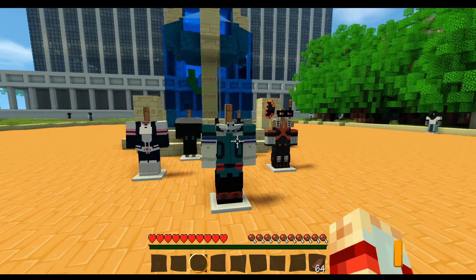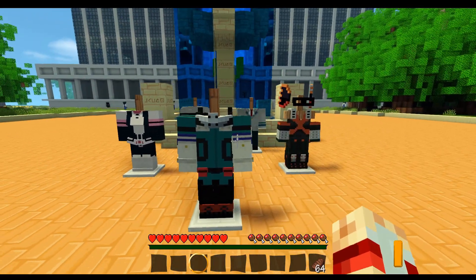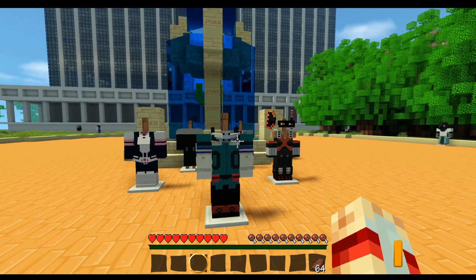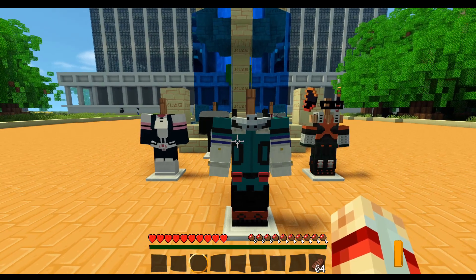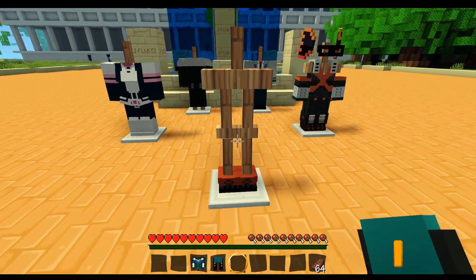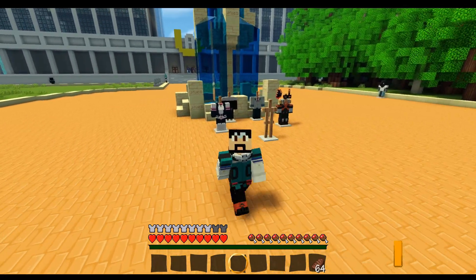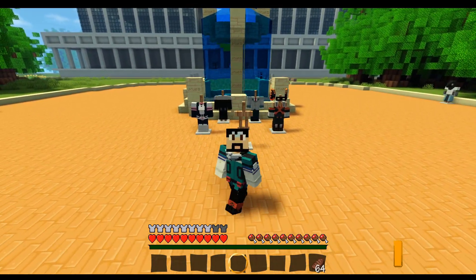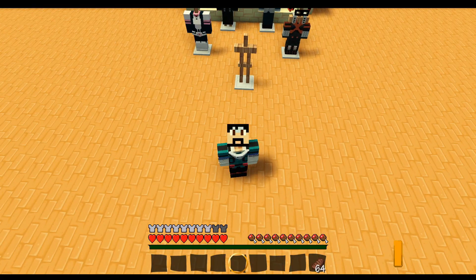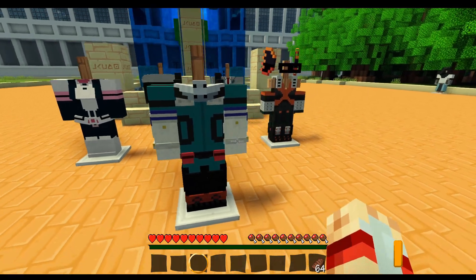We're going to start off by showcasing the armors — and as you can see they're actually moving! There are a lot of armors in this game and I'm pretty sure there's going to be a lot more added soon. Starting with Izuku Midoriya, aka Deku: I believe this is the Gamma top. I'm really excited to wear this, it's probably my favorite one so far. It's the latest outfit in the anime and it just looks so good — I can kick some butt in this.